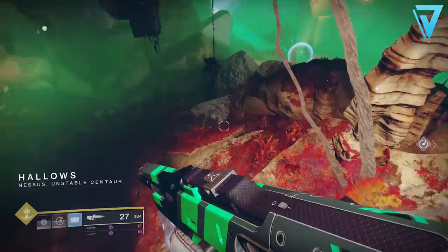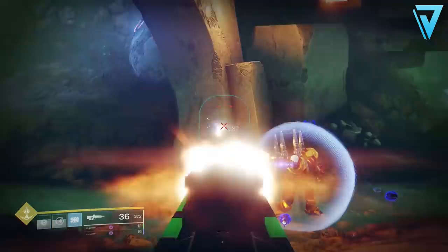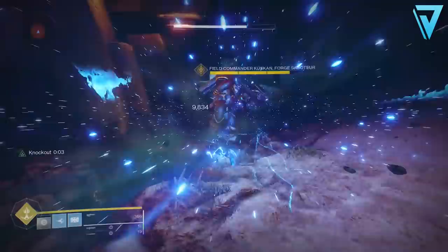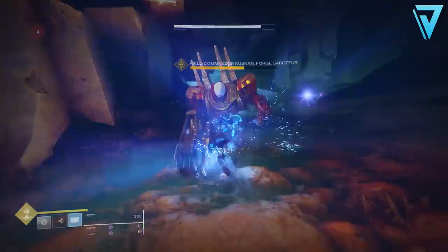The distance between Artifacts Edge and The Hallow is very short, and once we get to The Hallow and drop down, we'll hopefully encounter the Cabal Forge Saboteur. Much like public events, these are all on a timer. If you are solo it's possible to respawn at Artifacts Edge to get into a new instance, and if you're quick enough you may be able to double-dip on the Forge Saboteurs as well. That's how you can farm this weapon solo out in the wild.